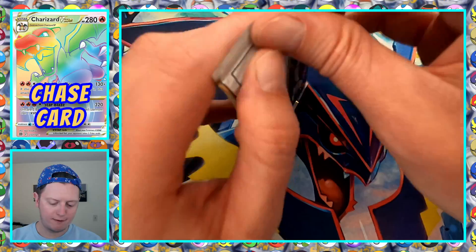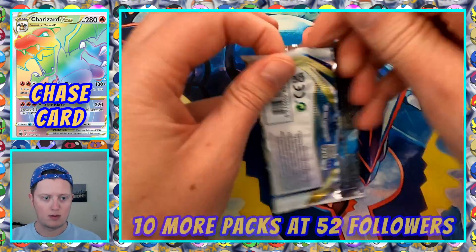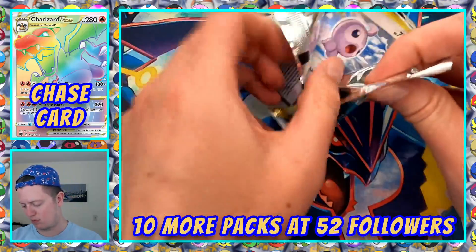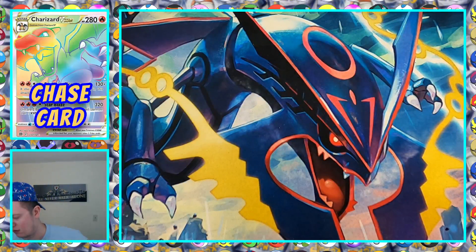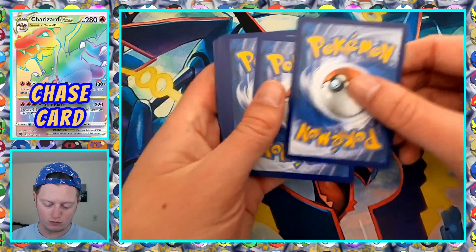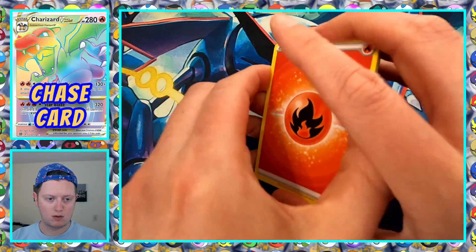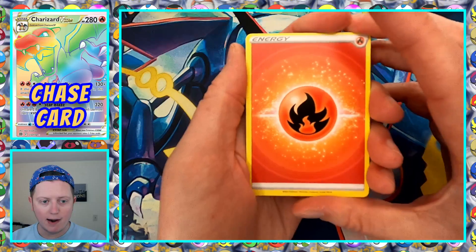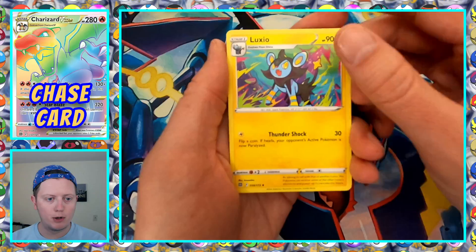Pack five. Code card for someone in chat. We've got the Fire Energy. I wonder if they're going to keep the energy like this, or if it's just for Brilliant Stars.